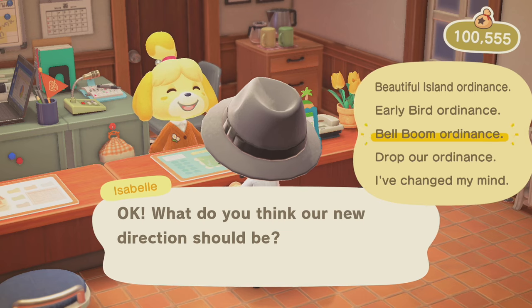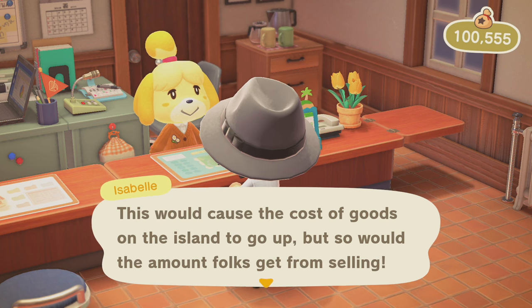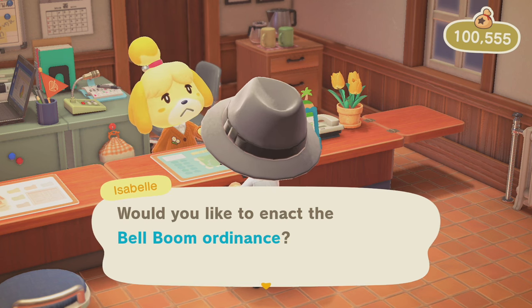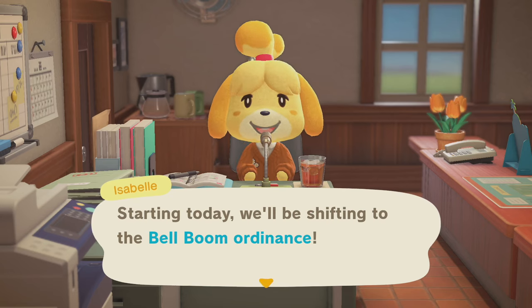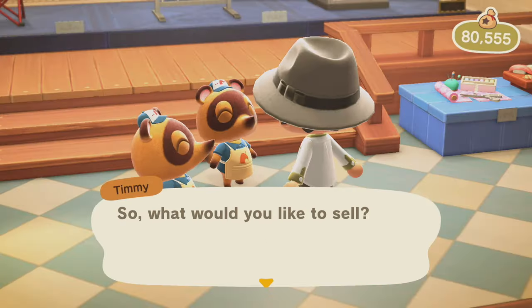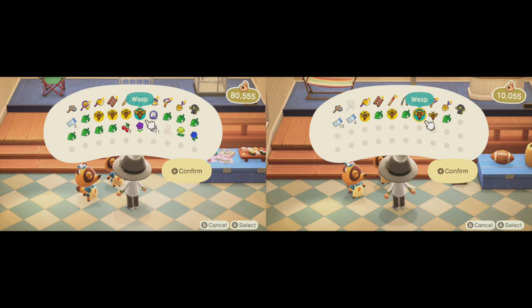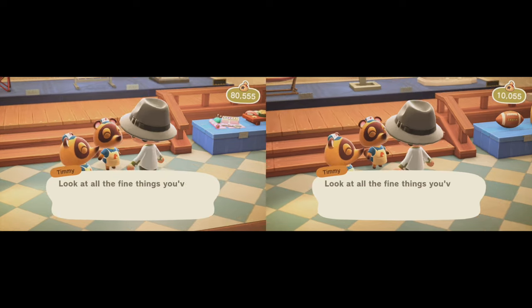If you've just started and looking to make some bells, I'd recommend ensuring you've got the Bell Boom Ordinance in play. This is new since the massive 2.0 update and only the mayor or island representative can do this. It'll set you back 20,000 bells but will give you 20% extra on anything that you sell. Don't worry, you'll quickly make that back.